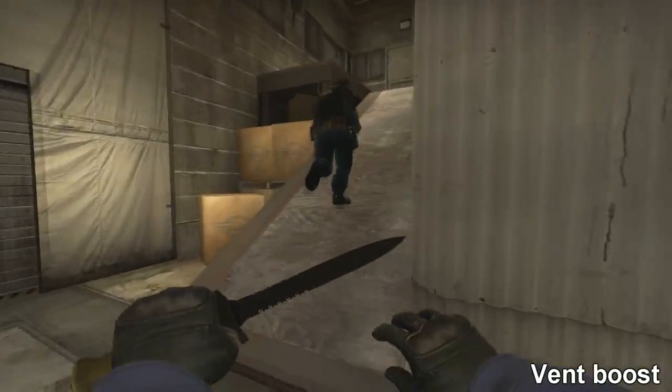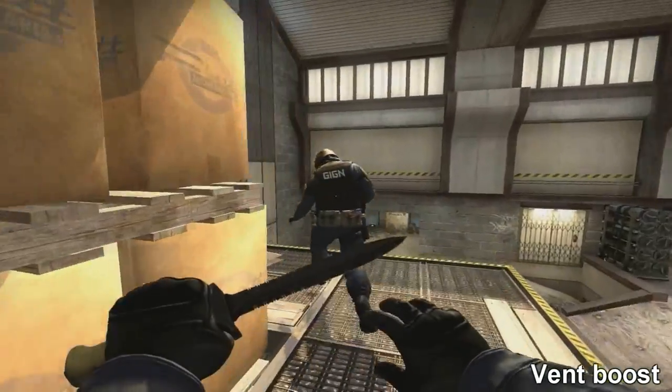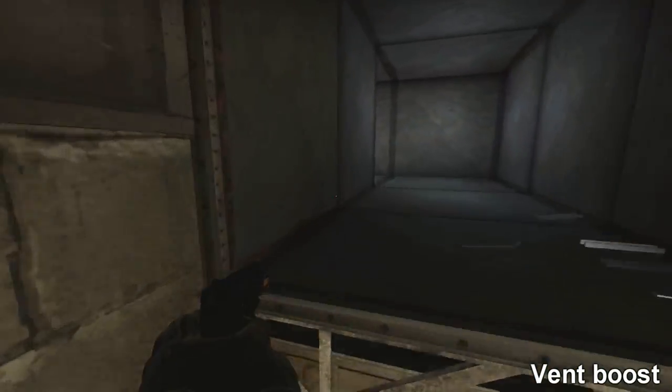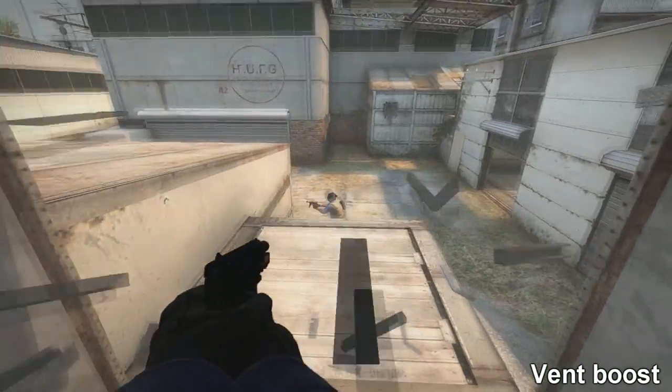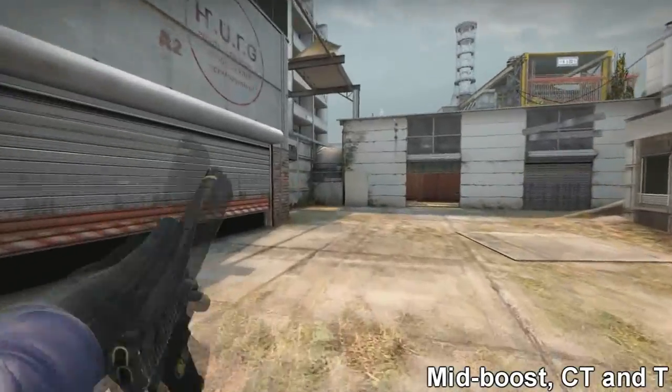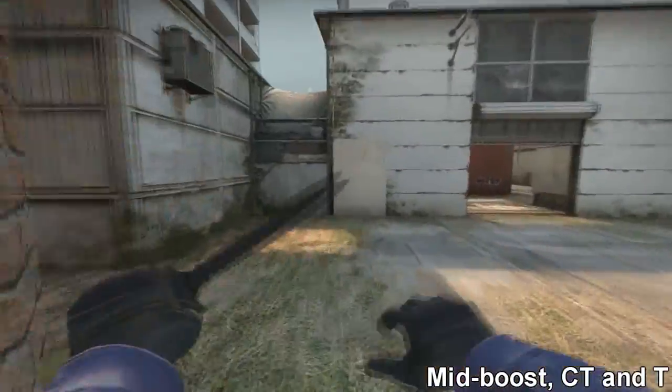This boost spot is pretty neat on B site. If you boost up, you can watch outside. You can also boost vents, and this can give you the jump on your enemy, which can be very useful in some situations.